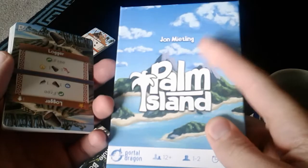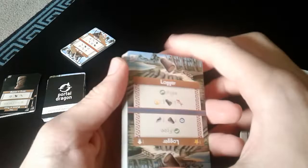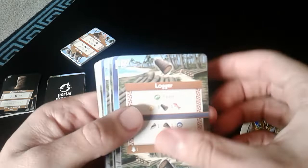Welcome back guys. Today we're going to have a look at this nice little game called Palm Island. The name is quite clever because the game is actually played in the palm of your hand, so the theme fits with that pun of Palm Island. It's 17 cards to hold in your hand but so much fun and strategy, which is quite surprising.